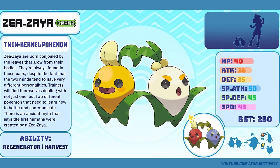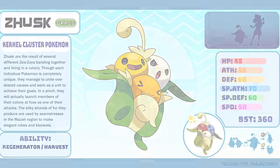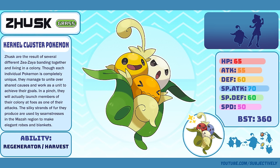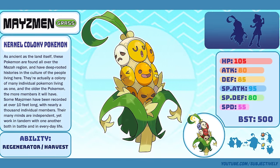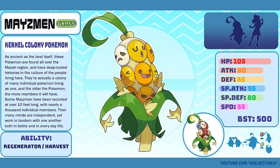Ziaziah, the Twin Kernel Pokémon. I love the idea, I love the execution, I love how it falls somewhere between cute, strange, and endearing. I also really love its shiny and would 100% shiny hunt this guy. Zusk, the Kernel Cluster Pokémon, went through a lot of changes before it finally became a Pokémon that I could be proud of — I almost scrapped it entirely, but I'm so glad I didn't. Mazemen, the Kernel Colony Pokémon. I know a lot of people don't like the changes that I made to this Pokémon, but I stand by them. It's still got that great creepy cuteness that makes it feel like some sort of ancient relic from a civilization long past — like a starchy totem pole. And one of my top three favorite designs from Mazza.